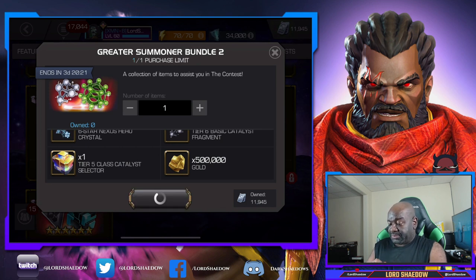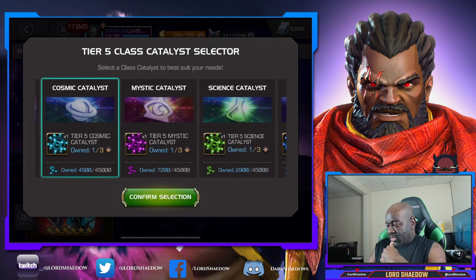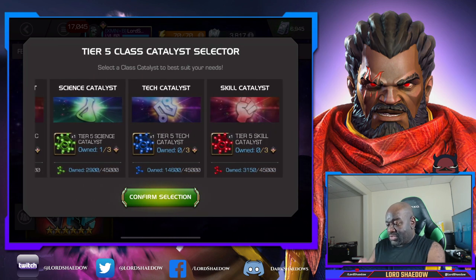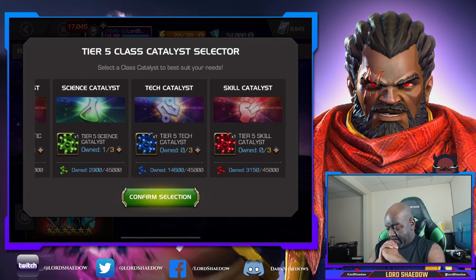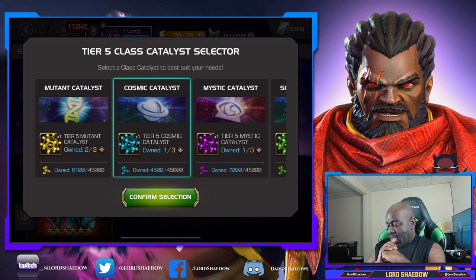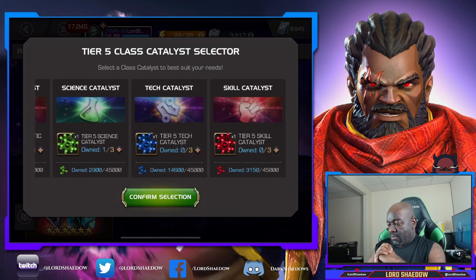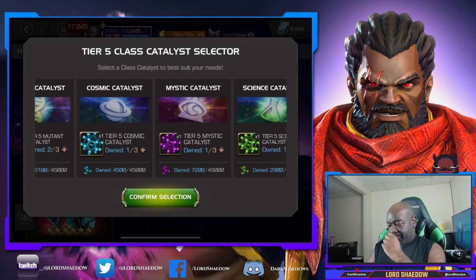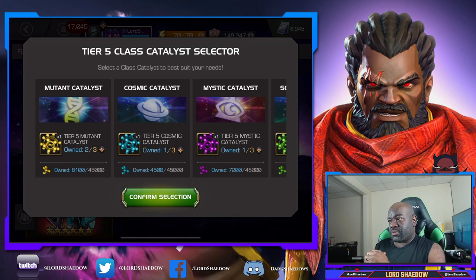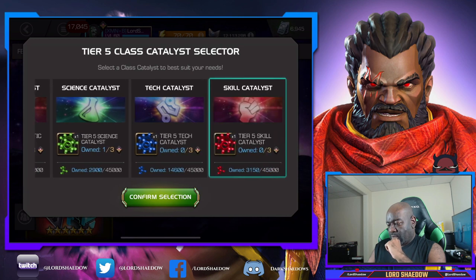We're going to have to grab it now. I've got two mutants, a cosmic, mystic - I have no skill and no tech. I have one cosmic and two mutants. I'm thinking about what champions I might want to take up in the future.